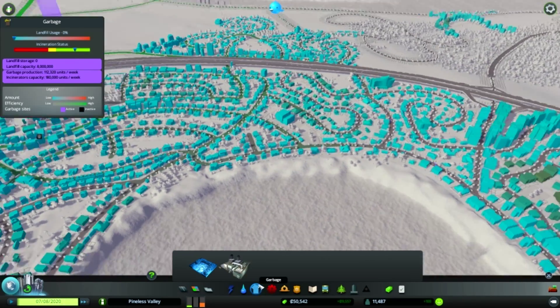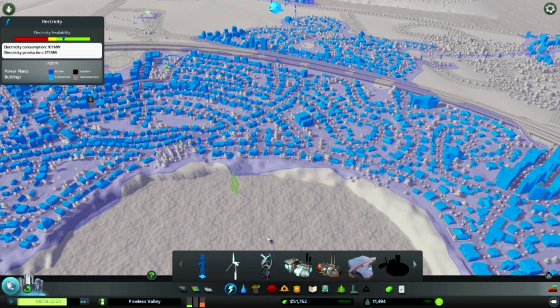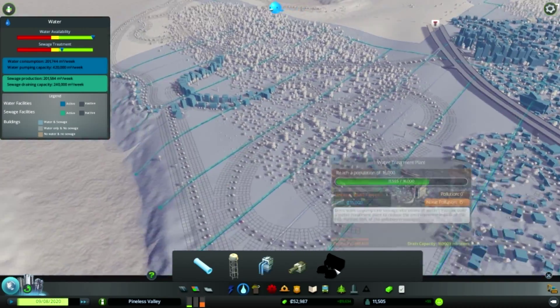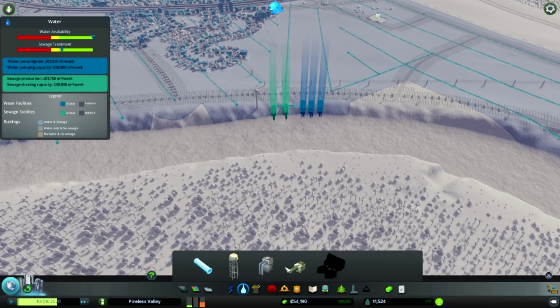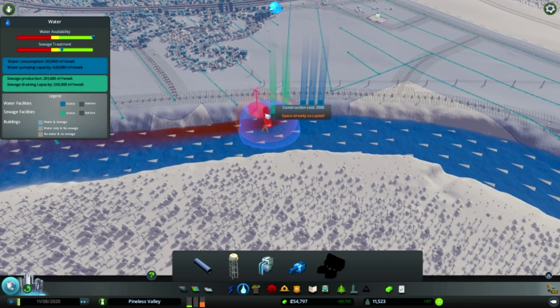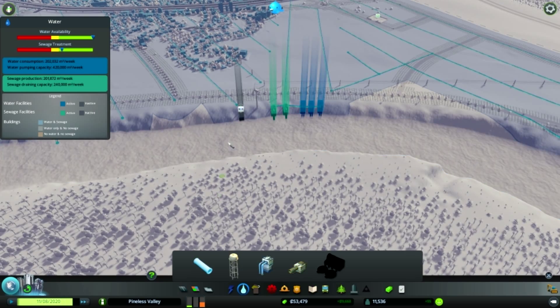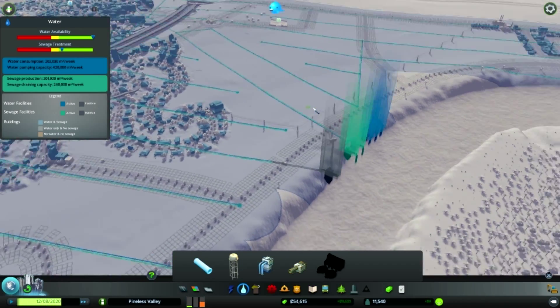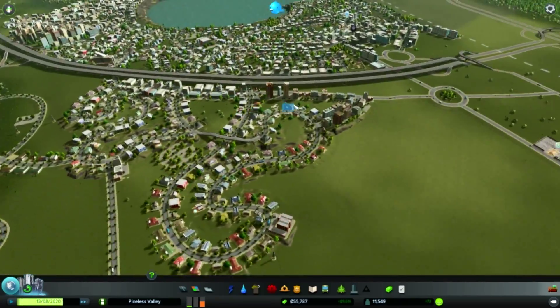How's our garbage doing? Garbage is good still. How's our power? Still pretty good. Our water — our sewage is going downhill. But we almost have that. We'll put another sewage just to cover our ass, just to make sure we don't go belly up.